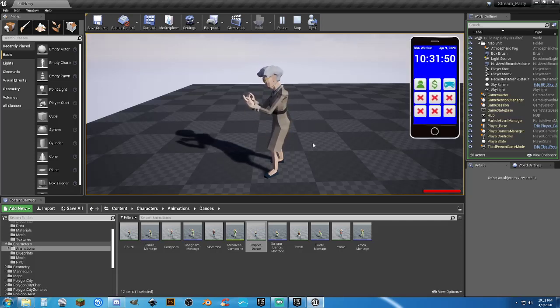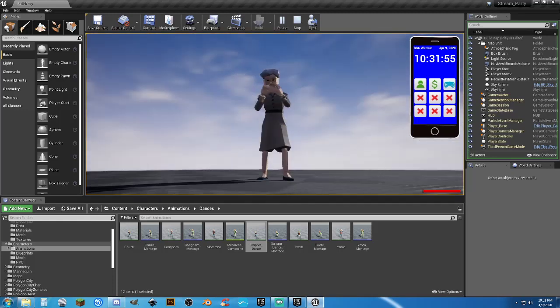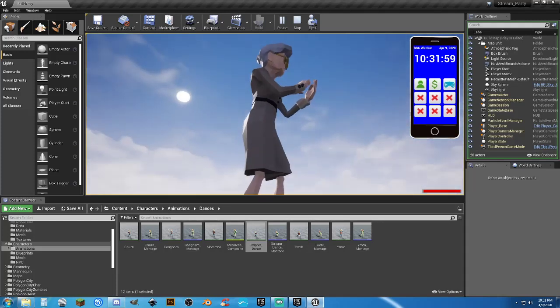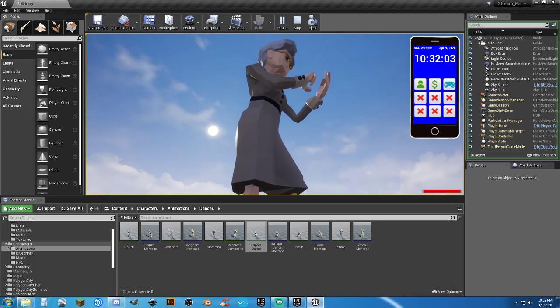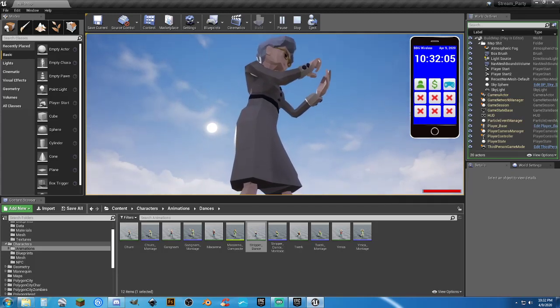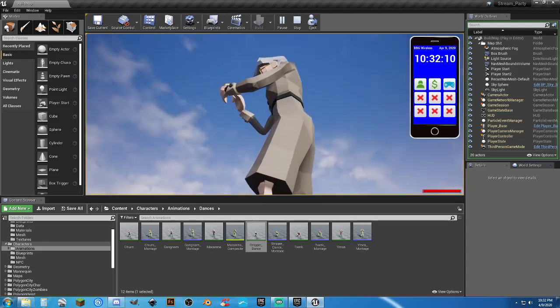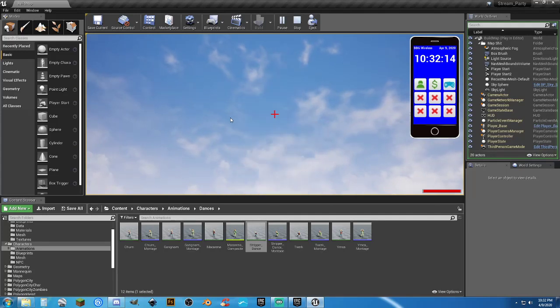With the day/night cycle, this is a regular UE4 sky so I can actually change the sky sphere itself — have it show stars or not show stars, do a lot more with this kind of sky. So should I switch over to this type of sky instead of the Cinti sky that has no features?